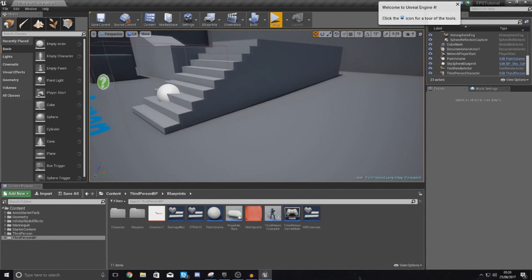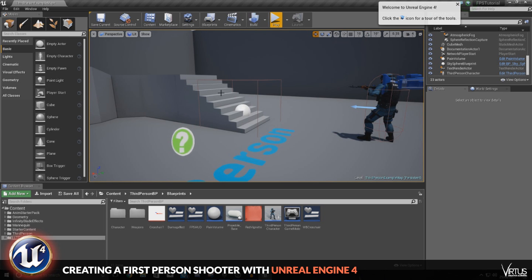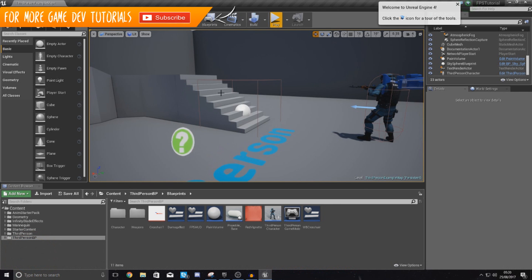Good afternoon ladies and gentlemen, your boy Virtus here and welcome back to the Unreal Engine 4 FPS series. In today's video, we are going to be showing you how you can set up a simple ammo pickup for our weapon.